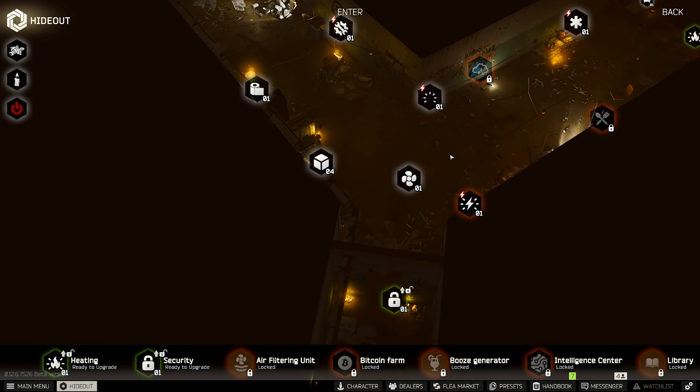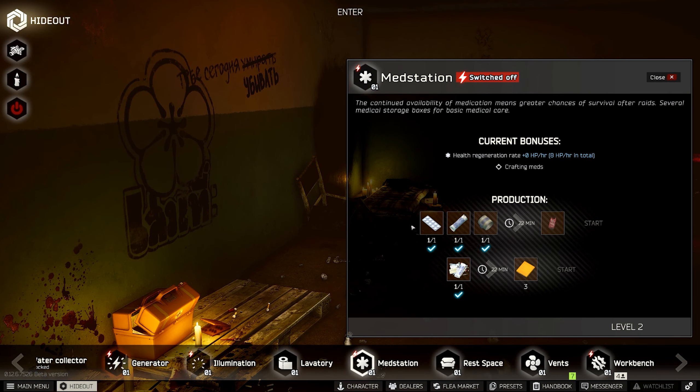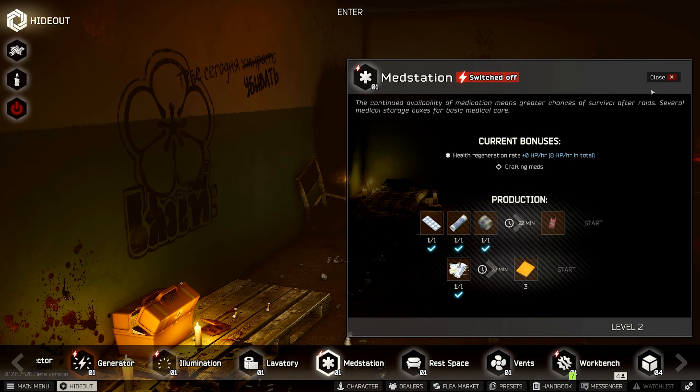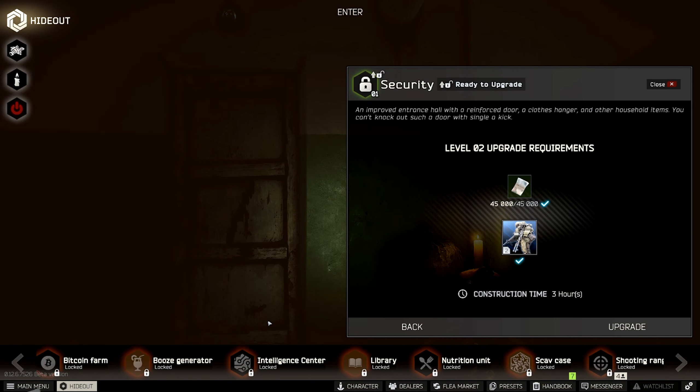Secondly, all items that you craft in the Hideout are considered found in Raid, and you only need a Med Station level one to craft Soleilwas, so it's super helpful for this quest if you're stuck. The main caveat is that you need a running generator in order to craft anything in your Hideout, and that requires a Security level one as well as finding some fuel to put in your generator.